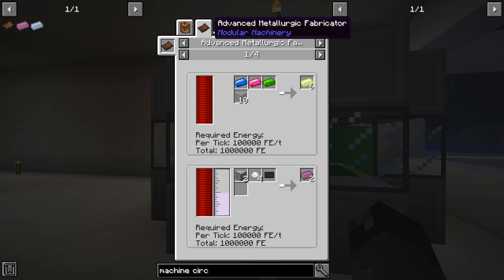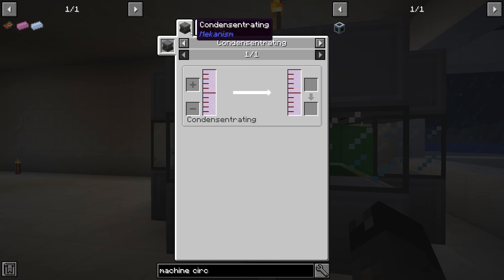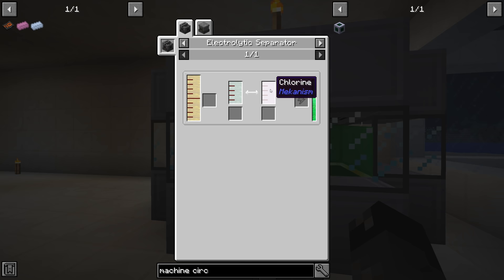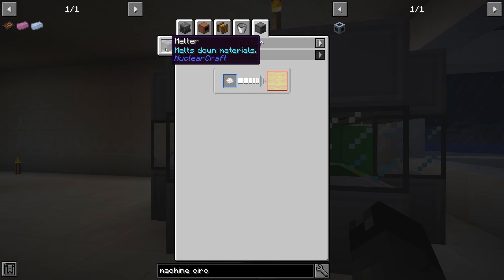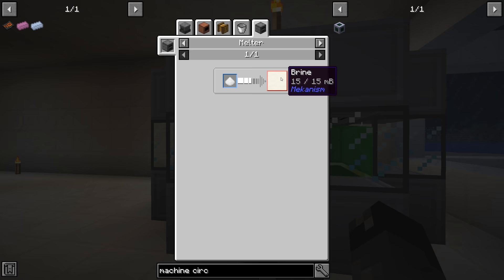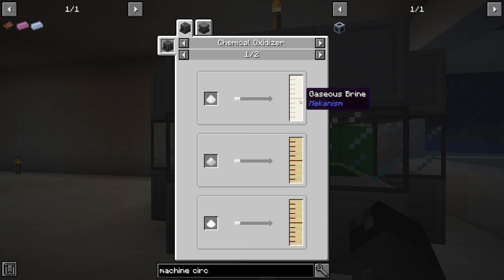Looking at the uses for the machine, we can make myringus and titanium. For titanium we need salt, magnesium, and liquid chlorine. For chlorine we need brine — brine from sodium and chlorine. We can make brine in a nuclear craft melter from salt, giving 15 millibuckets per salt. Alternatively, a chemical oxidizer can make gaseous brine from salt. We also need magnesium ore, which we don't currently have.